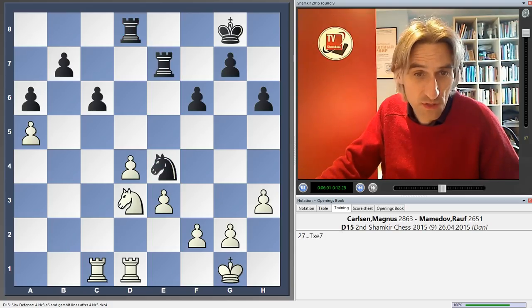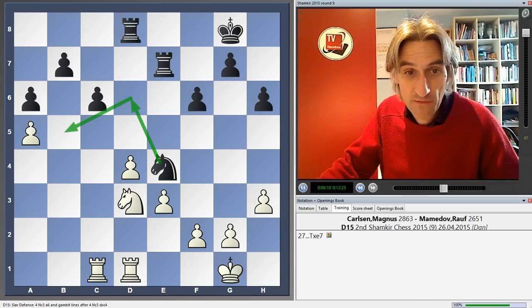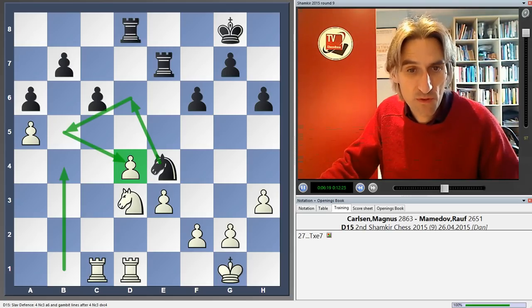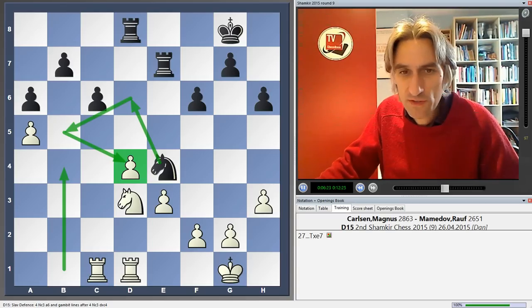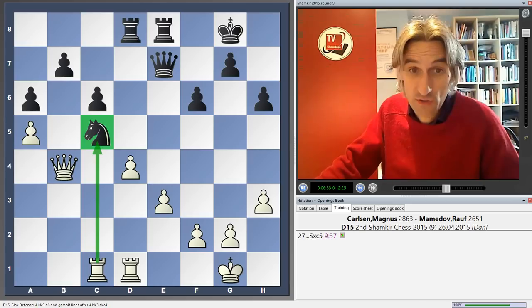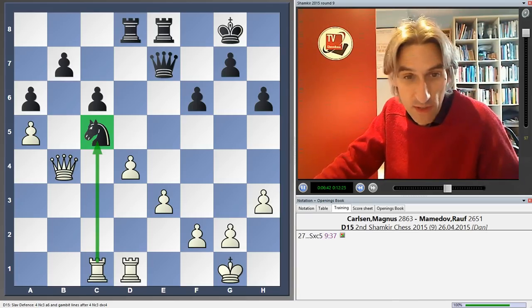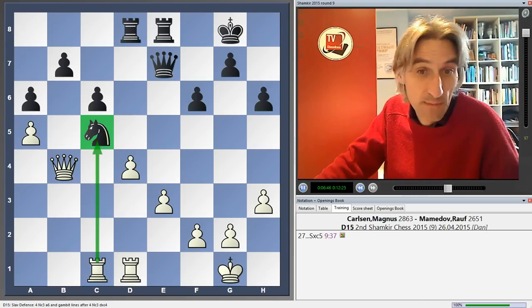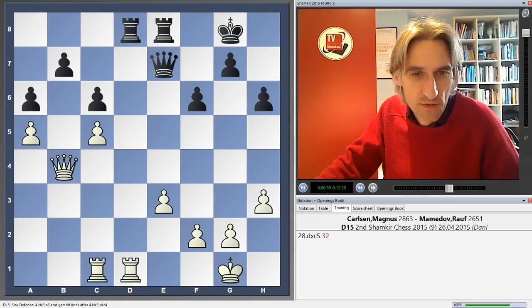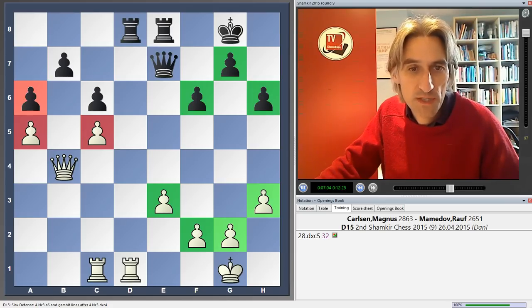Bishop b4 — now things are starting to happen. Mamedov doesn't want to live with this pin, so he exchanges it off. That gives Carlsen a rook for that knight, but Black is sitting on central squares with excellent coordination, so it's still not easy for White to advance. Carlsen played Knight c5; Black exchanged. I would have thought rook takes knight was simplest, maybe organising a breakthrough with d5 or a kingside advance, but Carlsen played pawn takes — that really surprised me. He still has a structural advantage: a four-against-three kingside pawn majority, while Black's queenside pawn majority is completely crippled.